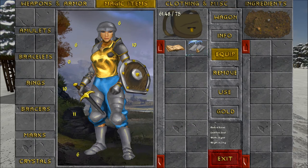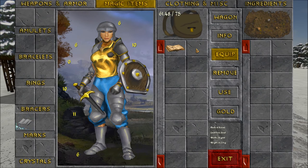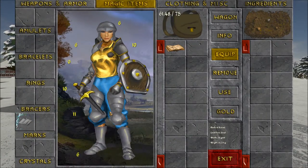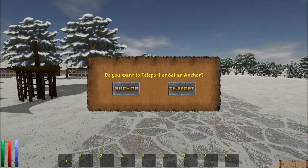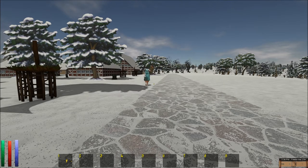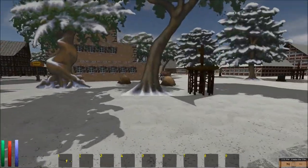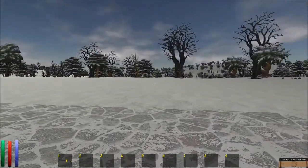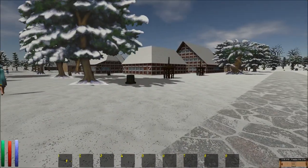Magic items — mark of recall. I've put it on. So I have to go use it, don't I? Do you want to teleport or set an anchor? Teleport. An anchor must be set before you can teleport. Oh, I thought they gave it to me pre-programmed. Oh, never mind then. Then we gotta go back the hard way.